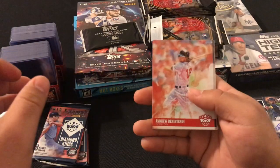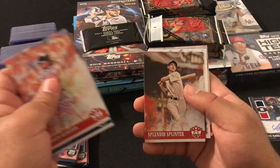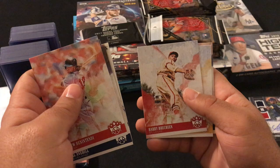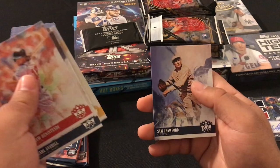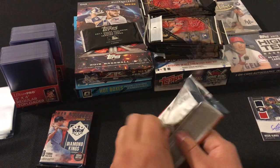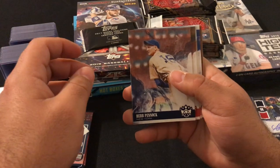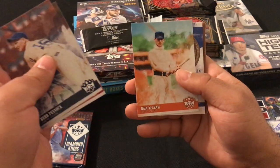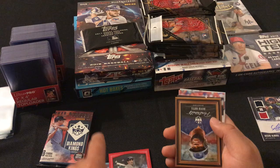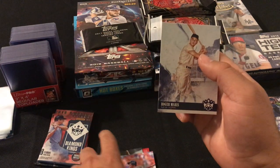Our next pack: Andrew Benintendi, Earl Averill, rookie card Dominic Smith, Splendid Splinter Mickey Mantle, Trufle Club Harry Briesens, Honus Wagner, Sam Crawford. Then Herb Pennock, Anthony Banda rookie card, John McGraw, red border Carl Furillo, portrait of David Ortiz, Lou Gehrig, Mookie Betts, and Roger Maris.